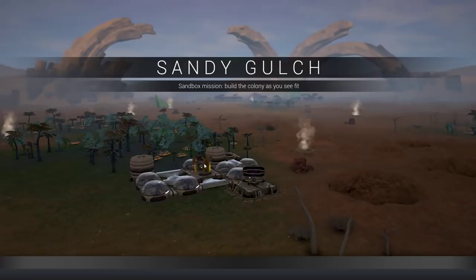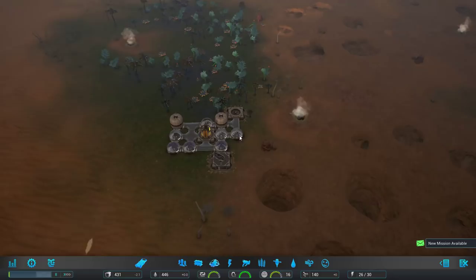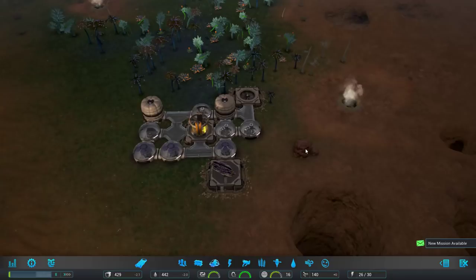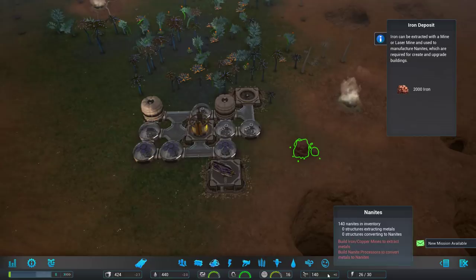You have to have everything contained. There's atmosphere to be concerned with — the actual atmosphere of the planet is unbreathable. It's not like RimWorld where you're arbitrarily building things all over the place. You can go to internal cameras inside your base and click on people to find out details about them. The primary building resource you're going to use are nanites. We start with 140.